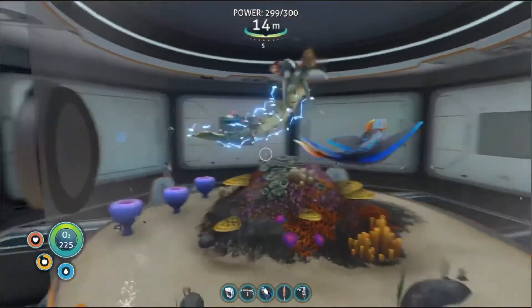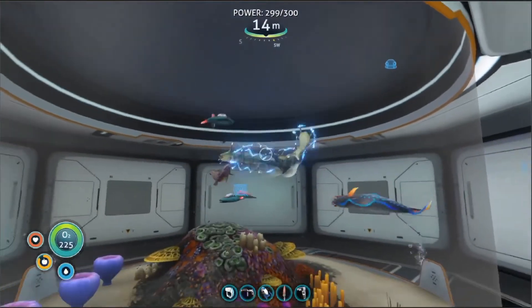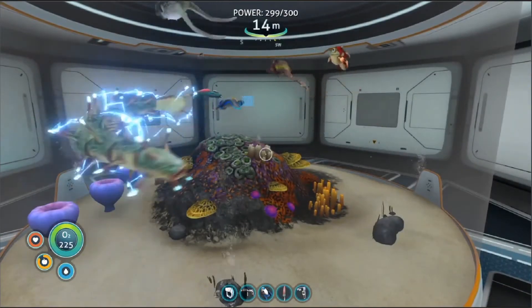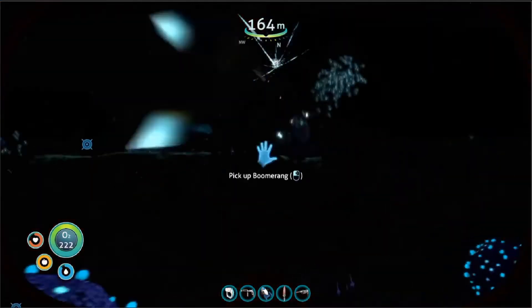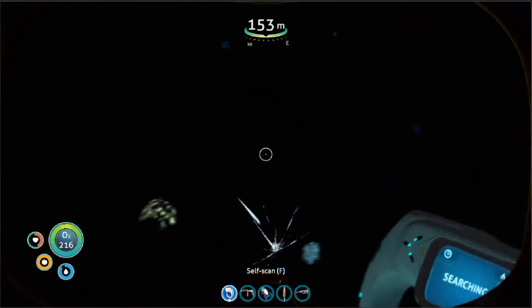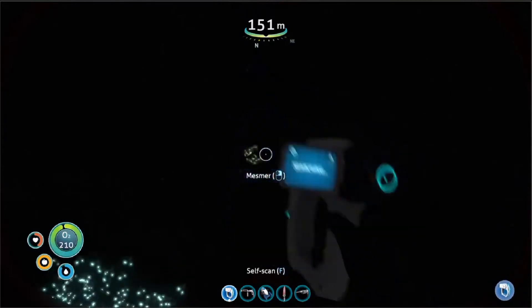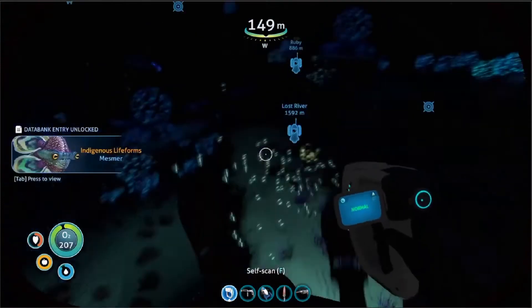What I also did was checked out my aquarium - it's the ampule. I also had another egg, which was a mercer, which is kind of like the hypnotic fish. It pretty much lures you in, then it kills you. I also ran into another creature. I scanned it. Turns out it hurt you.